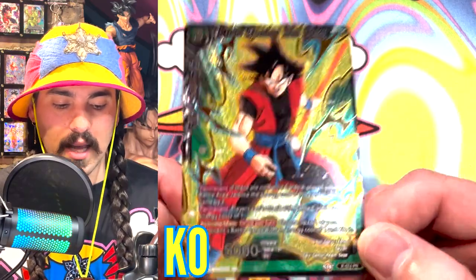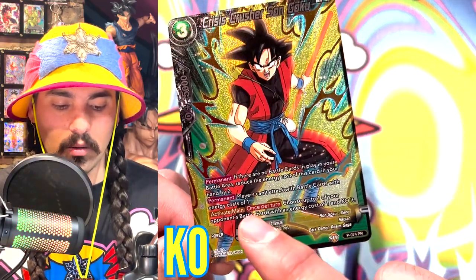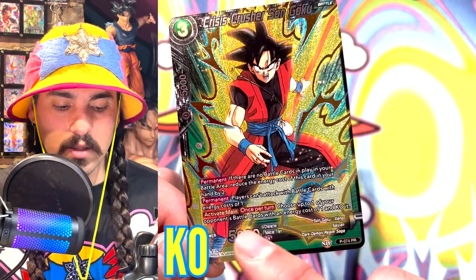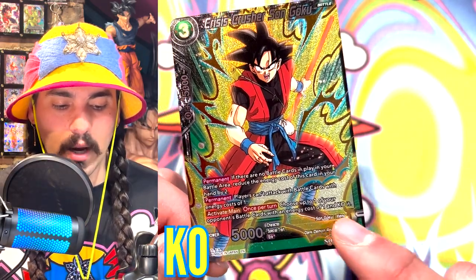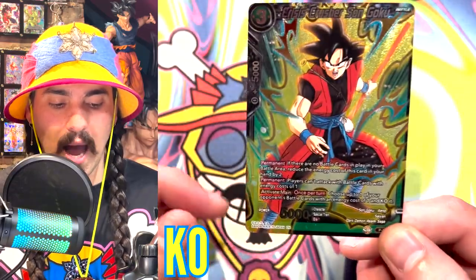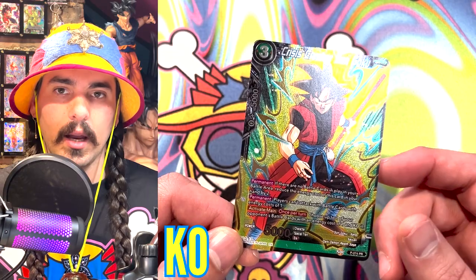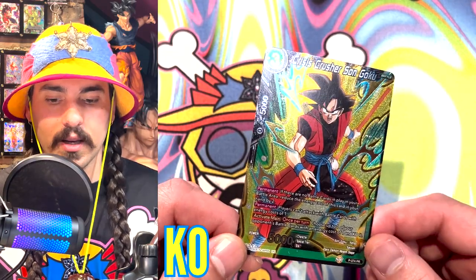The first keyword skill is KO. This card says: choose one of your opponent's battle cards with an energy cost of one and KO it. So what that means is when you activate this skill, you're going to choose one of your opponent's cards that has an energy cost of one and place it in its owner's drop area.